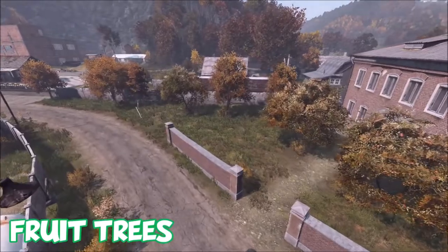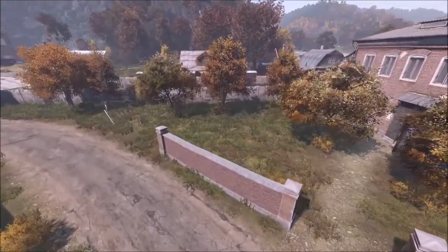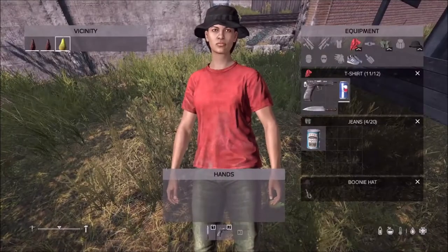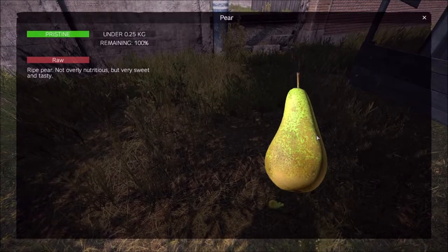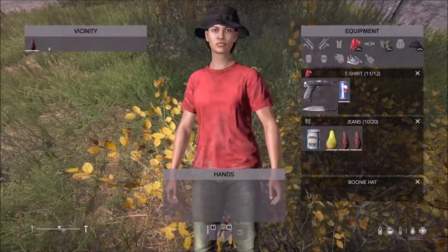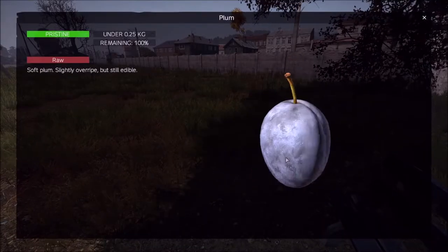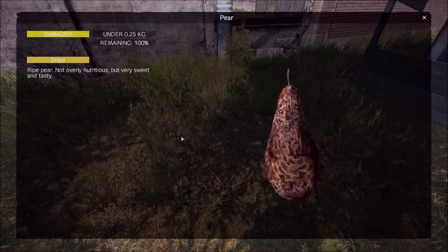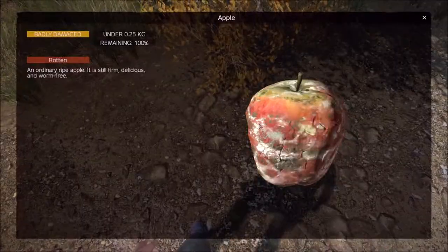First on the list is fruit trees. One of the most basic and simple ways of finding food is just underneath fruit trees on coastal cities. The nutritional value of fruit is much lower compared to other food, but it can help you last a while to eventually find that can of beans. There are three kinds of fruit: pears, plums, and apples.